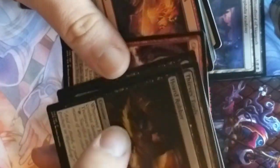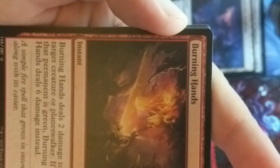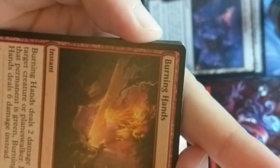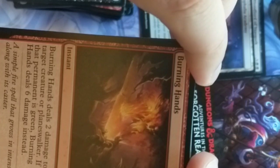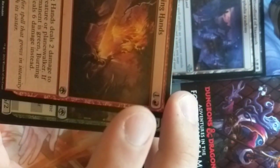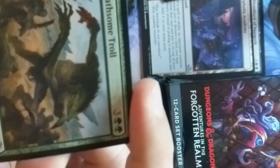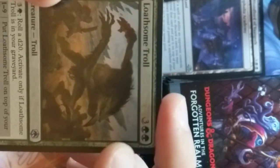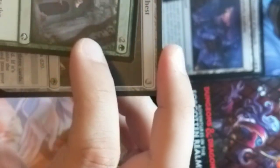Burning Hands — iconic spell in Dungeons & Dragons. A cone-shaped spell from the wizard's palms, setting anything within that cone ablaze. Burning Hands deals 2 damage to target creature or planeswalker — if that permanent is green, it deals 6. A little color hate — I like the color hate in this. Lonesome Troll — this looks like a troll from D&D with the big long sausage nose. Find a Path is a druid or ranger card.